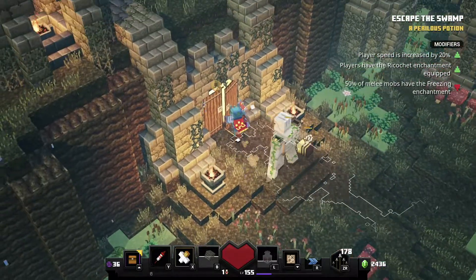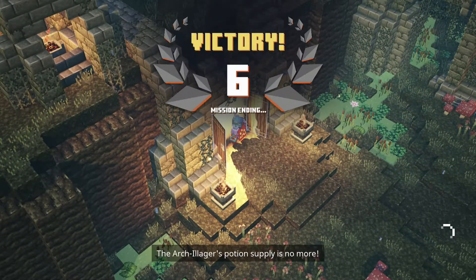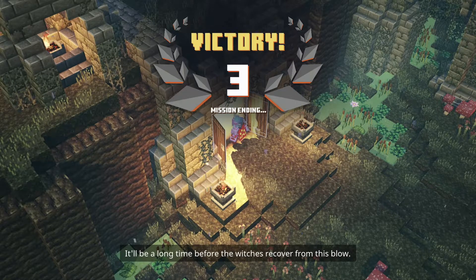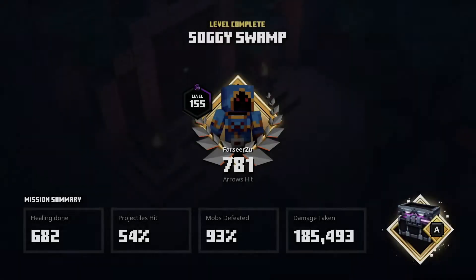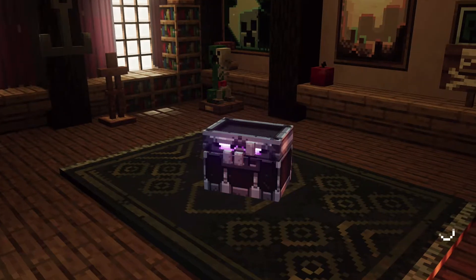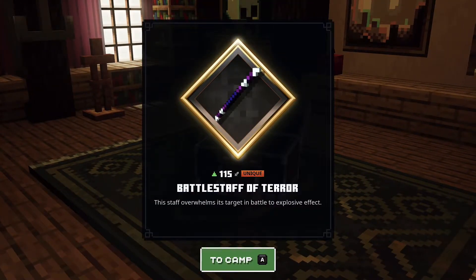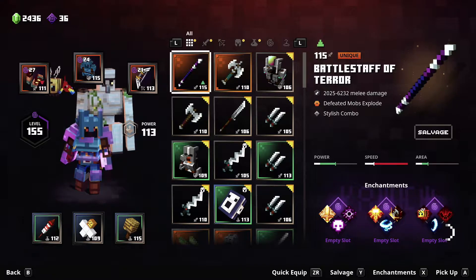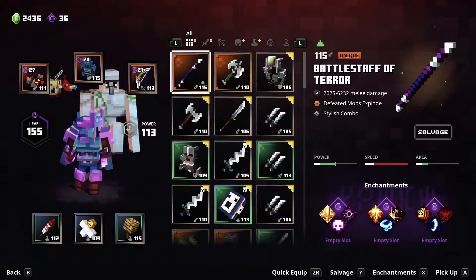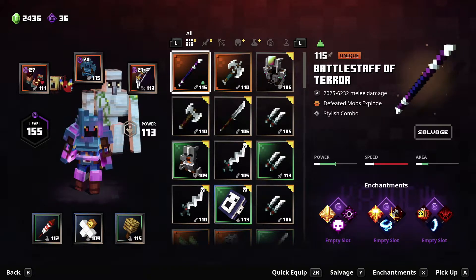I would have used it at 118, I might have tried it at least. The Arch Illich's potion supply is no more, and it will be a long time before the witches recover from this blow. Well done! Alright, let's see if I get something good. Battle Staff of Terror — it's new to me. Let's take a look real quick before I jump off. Vita bombs explode, stylish combo. It's a lot slower. I might have to give it a try. Power level 115.